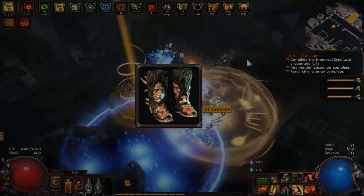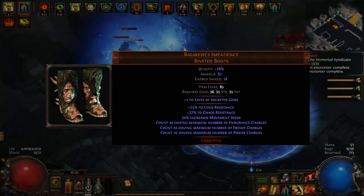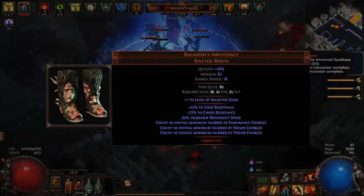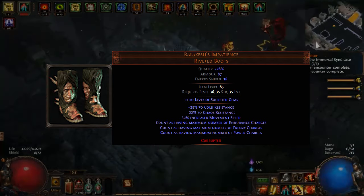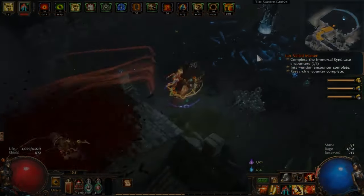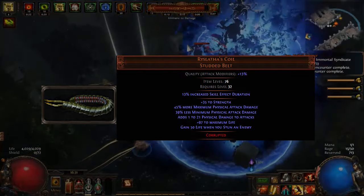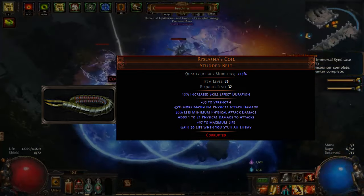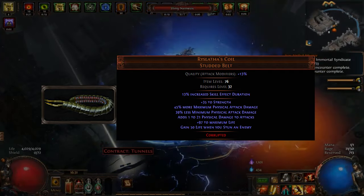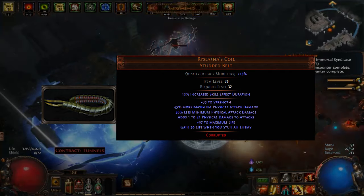For boots, we utilize Ralakesh's Impatience. These boots ensure a constant benefit of maximum charges without needing to generate them, and feature a plus one to socketed gems corrupted implicit. For the belt, we've equipped a corrupted Ryslatha's Coil studded belt with an increased skill effect duration implicit. This belt enhances damage for bleeding and extends the duration for trauma stacking.